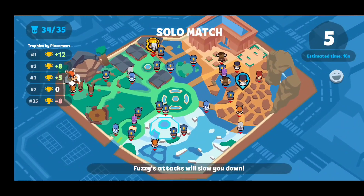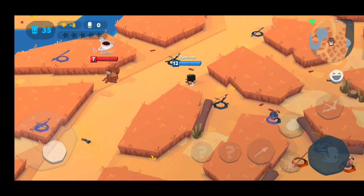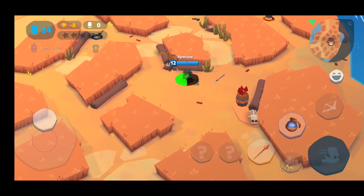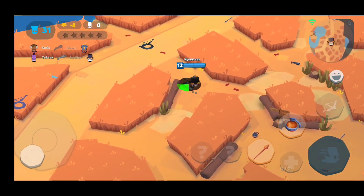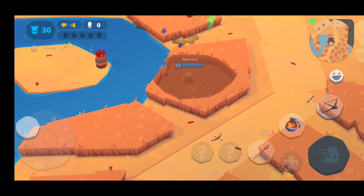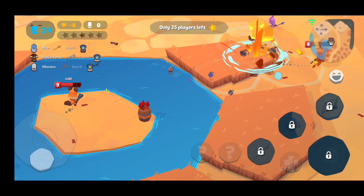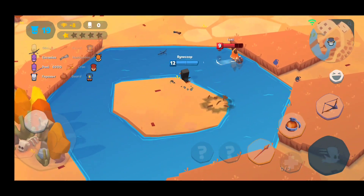I personally just start wherever it leaves me. I don't really like to spawn next to people with Fuzzy because that can be bad. One thing with Fuzzy is when you're sliding, you want to practice and get really good at picking up items without having to stop — just keep spinning. That's going to become really important. This is why I really like the snorkel, so you can get away from opponents. You're going to stay protected and you don't have to worry about bombs a whole lot.